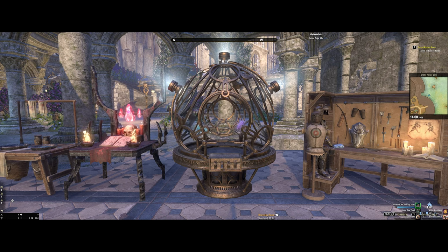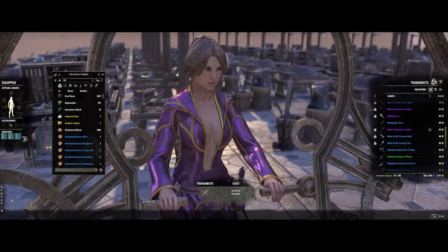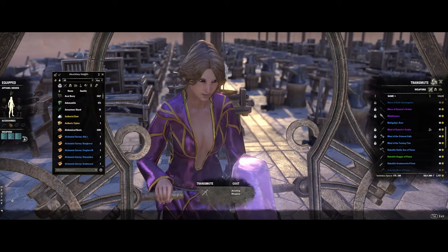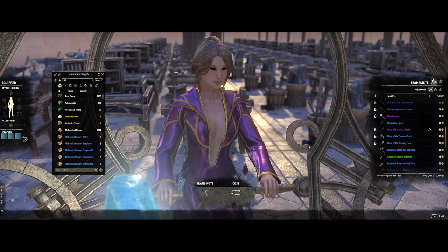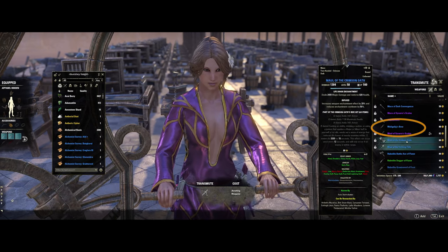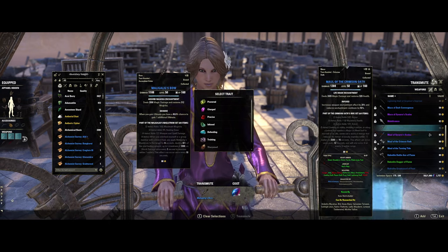Anytime you are looking to change the trait on your gear, or potentially reconstruct a prior gear set or a piece of gear you may have had, you can come right here to a transmute station. When you jump in, there are a couple of options: you can either transmute gear or you can reconstruct gear. The transmute option allows you to take a piece of existing gear that you have and change the trait on it.